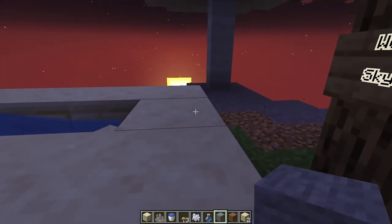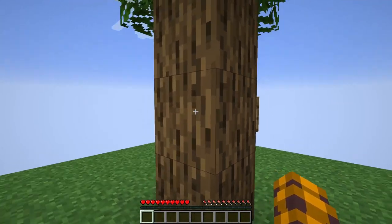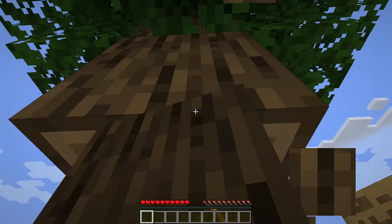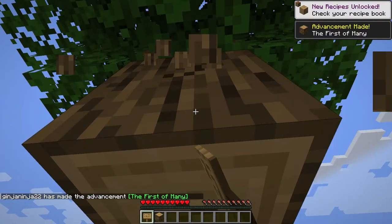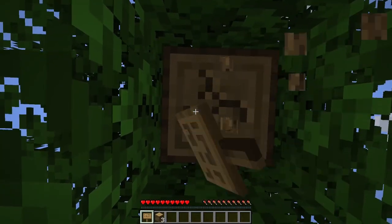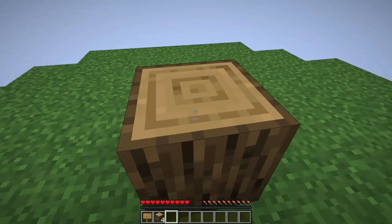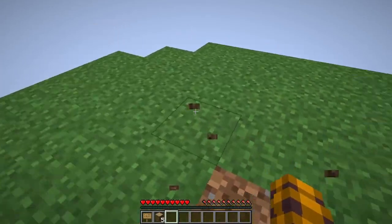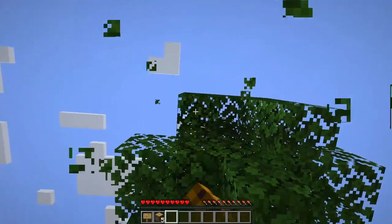Let's head back to the survival world and get started. I'm just going to ramble a little bit while I'm gathering my first few things, talk about some goals and ideas. One of our first big goals is obviously just food. This one's actually pretty easy — all we need to do is build a little spawning platform, get some skeletons, bone meal all this grass, get some seeds and go from there.